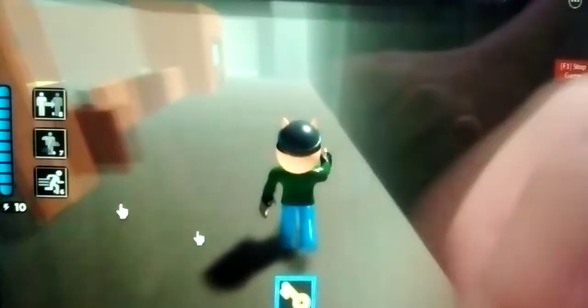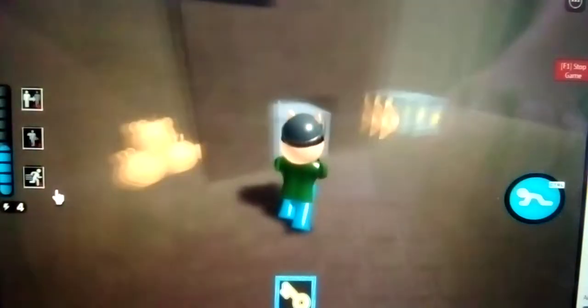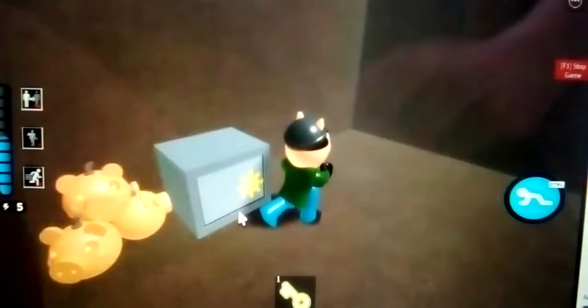The yellow key is used for two safes — they're both right next to each other. One is right here and that gives us the gas tank. The second one is used for the green key card. Let's grab the green key card first.